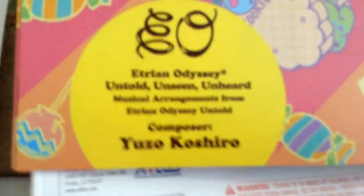I've also ordered the physical version of Wind Waker HD, so it should be coming in three days. Here's the CD — it has seven tracks. The CD is called Etrian Odyssey Untold: Unseen and Unheard. Interesting. I'm going to have to take a listen to this later.